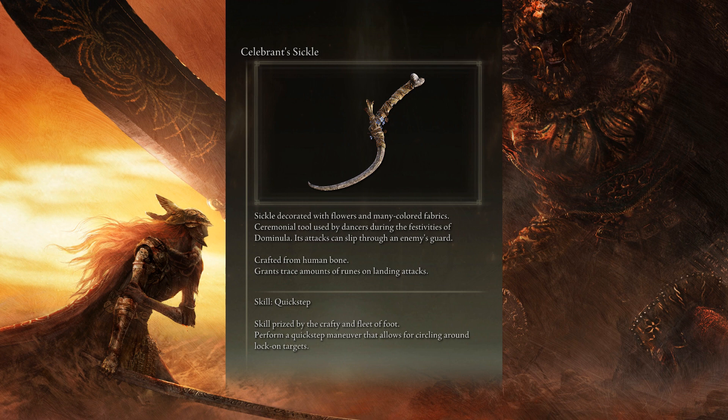Celebrant Sickle. Sickle decorated with flowers and many colored fabrics. Ceremonial tool used by dancers during the festivities of Dominola.